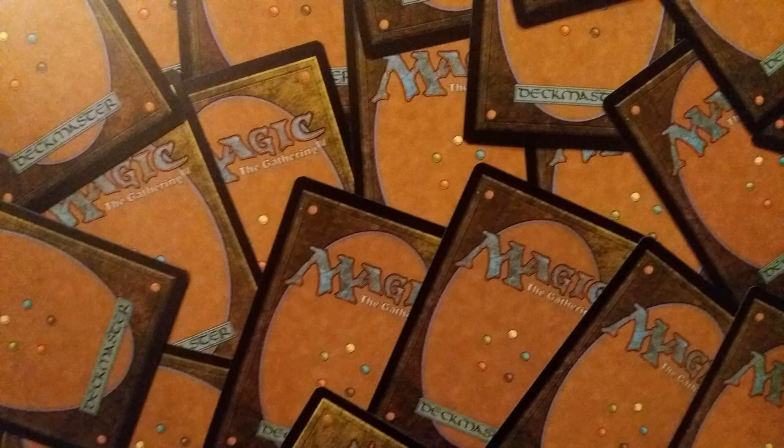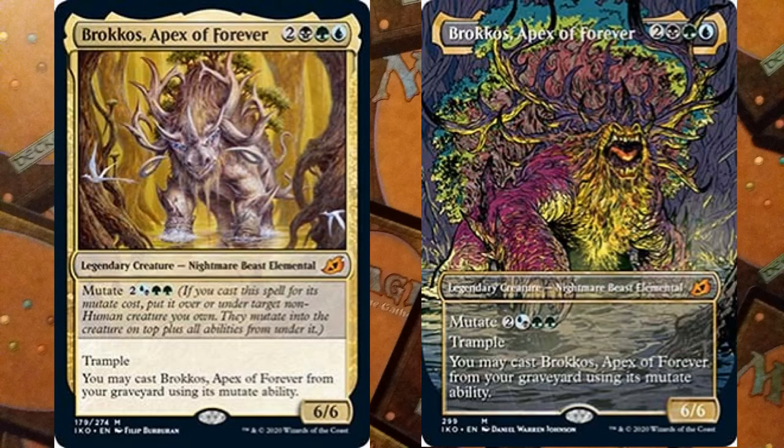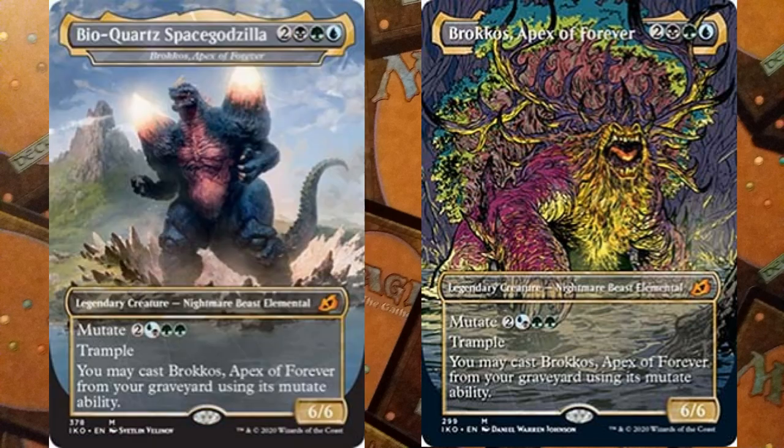Our final card is another Apex mythic: Brokkos, Apex of Forever. For five mana — two black, one green, and one blue — we have a legendary Nightmare Beast Elemental. It has a mutate cost, it's a 6/6 trampler, and you may cast Brokkos, Apex of Forever from your graveyard using its mutate cost. So it can keep coming back from the graveyard — which is terrifying.